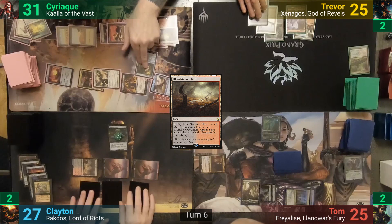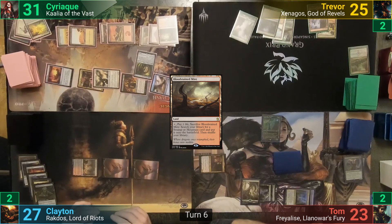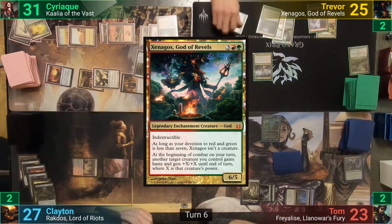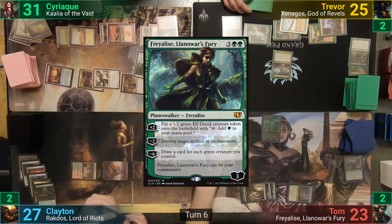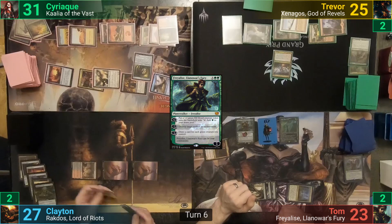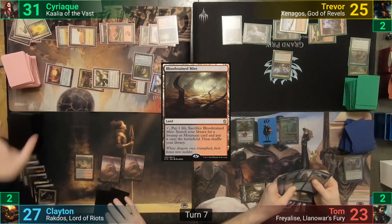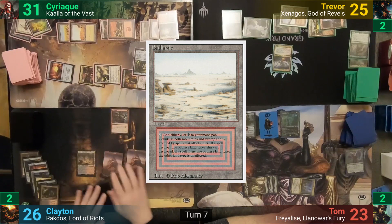At the end of turn, Trevor activates Xantcha to draw a card and have Tom lose two. Trevor draws for turn and can actually cast spells. He plays a Forest, brings out his Commander, then passes, discarding down to seven. Tom draws and pays five mana for Fraylies. He brings the Planeswalker from the Command Zone and upticks her to make an Elf Druid token. Xantcha heads at Syriac in combat; he blocks with his indestructible Solemn Simulacrum and nothing comes of it. Clayton draws, plays a Bloodstained Mire, sacrifices it to find a Badlands, takes two life to cast Gutshot targeting his brother, then pays two black and two red to cast Rakdos, having met the casting criteria, and passes turn.